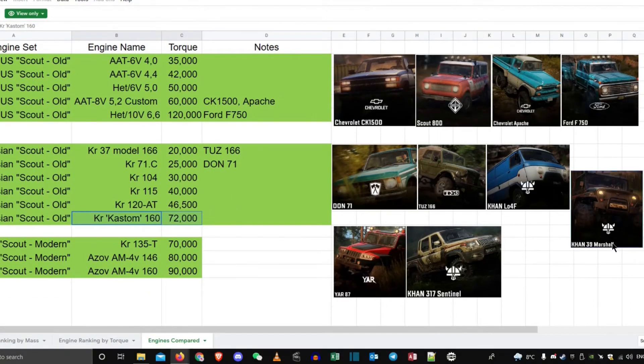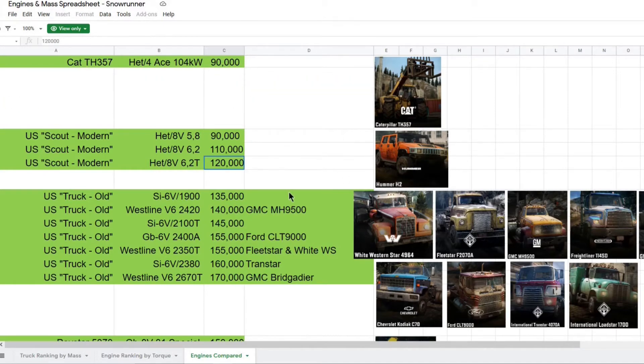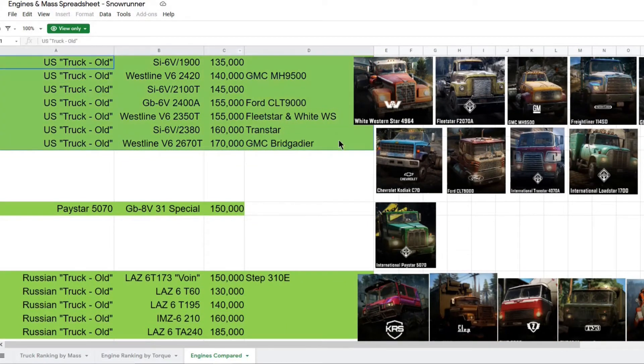Moving down the page, we have two engine sets for the Russian Scouts. If you don't count the Tastem engine, which is very hard to unlock, the modern Scouts have anywhere between 2 to 5 times more torque than the old Scouts. While the Yarr is much heavier than any of the old Russian Scouts, the Sentinel actually isn't — it's way lighter than the Loaf and has a higher power to weight ratio. Overall, there really isn't much reason to use any of the old Russian scouts over something like the CK1500 or the Sentinel, which offer better off-road performance, can carry more supplies, and are small enough to fit through almost any route.